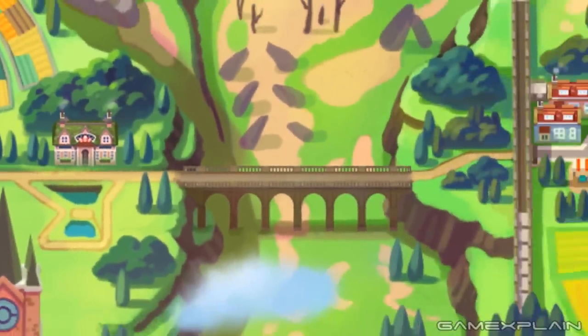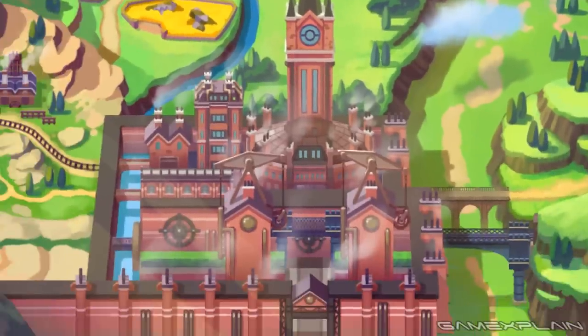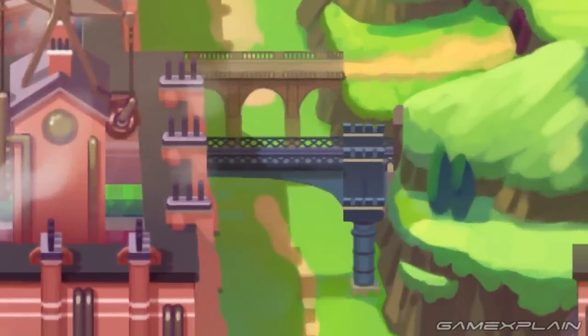It's then that we come to the large bridge leading to the other town. But rather than head that way, let's return to the industrial city to see what it's like to head east from there. Right away, we see a blue bridge that's likely another set of train tracks.